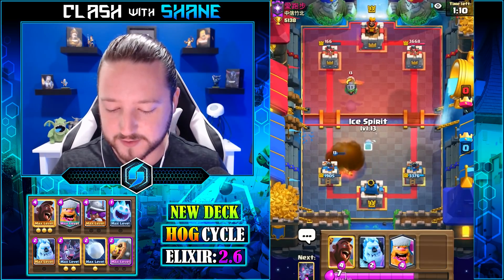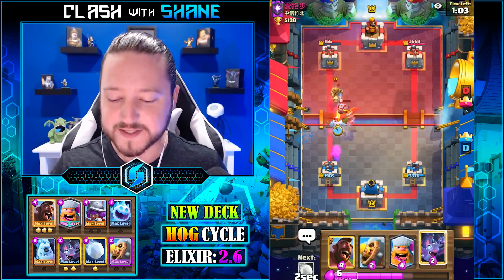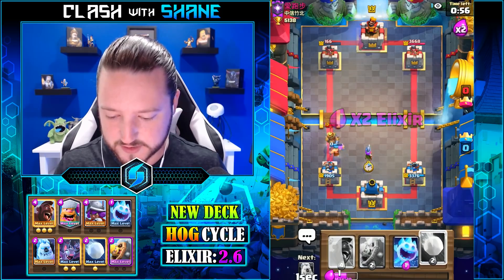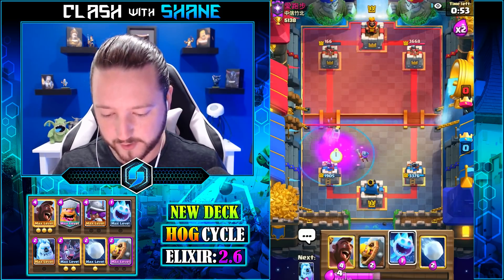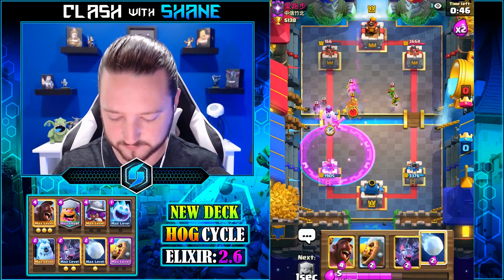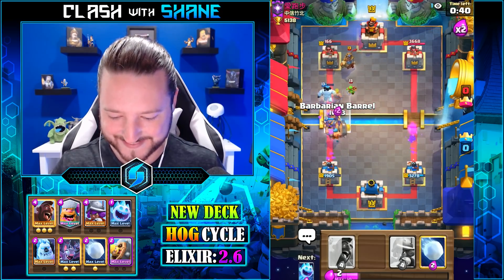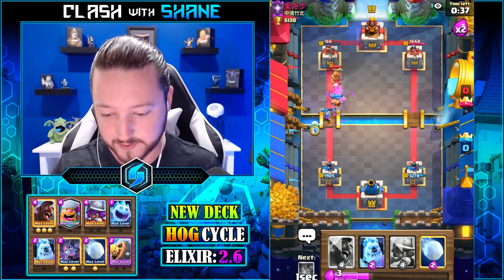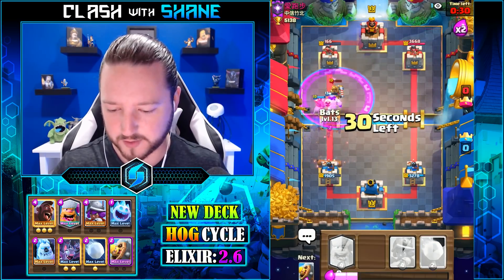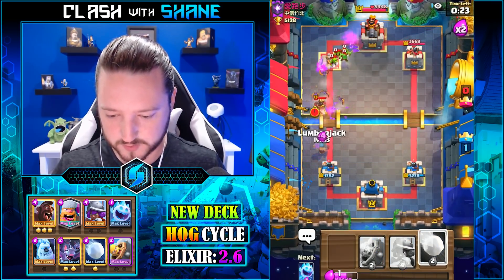No, not the fireball! Don't die — musketeer, why did you die? Well, we haven't lost yet, which is a good sign. He's here — yes, yes! Take that. He's gonna fireball the ice spirit, but he zaps instead. Log spell here — hog rider. It'd be cool if they had a hog spell, I think it'd be pretty cool.